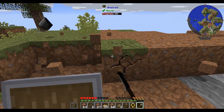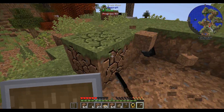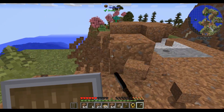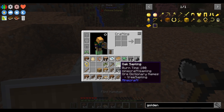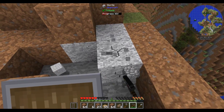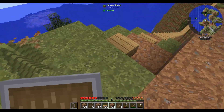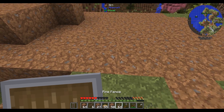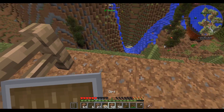Should I put down a chest so we can dump some stuff? Oh yeah, I'll do that right here. I'll just dig out a little face-hole. I'm also gonna put down this tool station so I can repair my tools. Oh, you know you can repair tools in a crafting station too, right? Yes — put a crafting bench in the crafting slot and turn it into a crafting station. I didn't know you could repair tools in the crafting station!